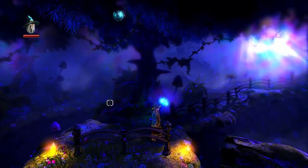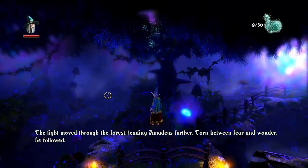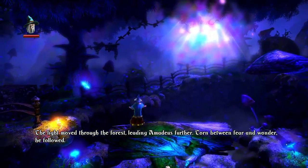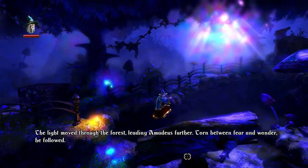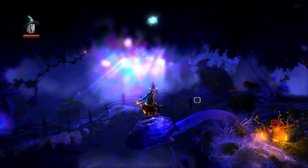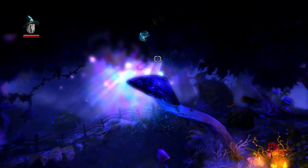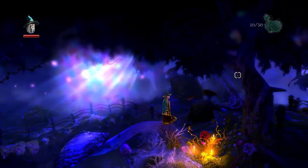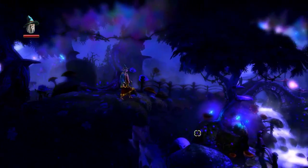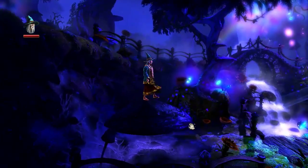We've got a potion up there — let's make sure we can grab this one. The light moves through the forest. Just got it, leading Amadeus further. Torn between fear and wonder, he followed. We can actually move this mushroom up while Amadeus is standing on it, so we'll grab the last potion there. There are 10 experience points for each of the three characters in the first level. So this pretty much completes Amadeus' part of this level.